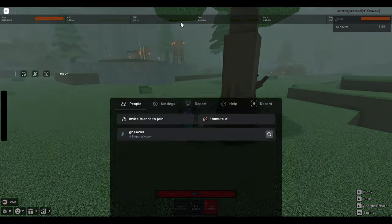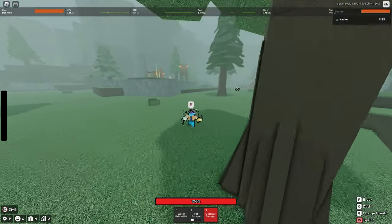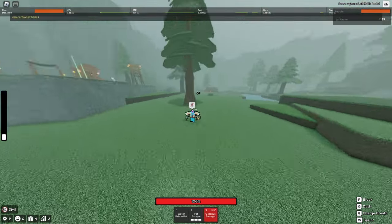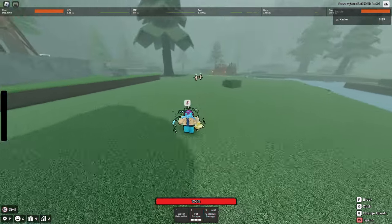Either way, they added a new ability called Octopus Barrage. Let me turn up the volume really quickly. I actually think that goes hard — hold up, that actually goes hard.